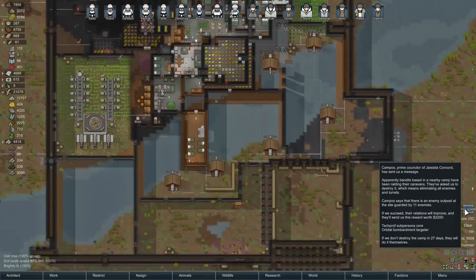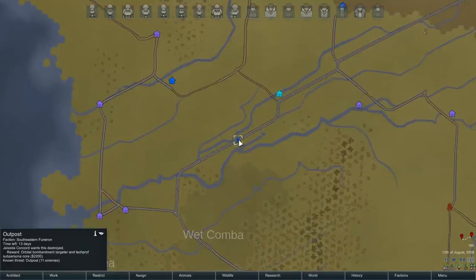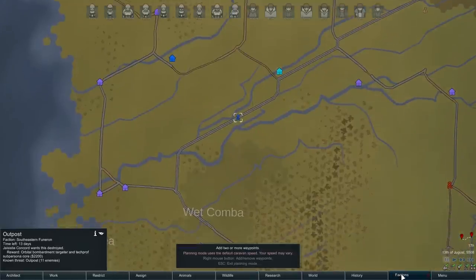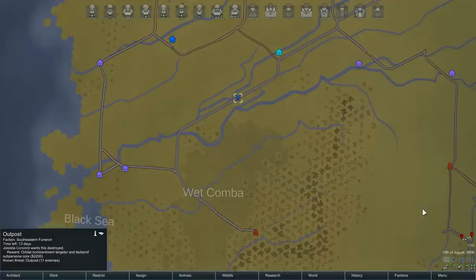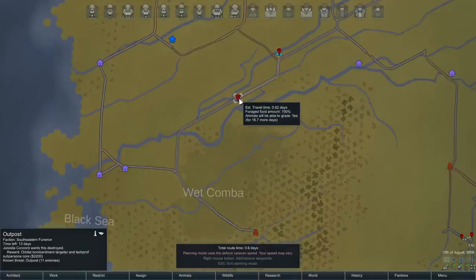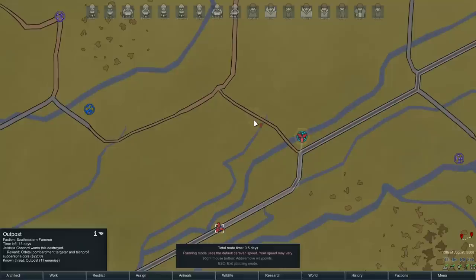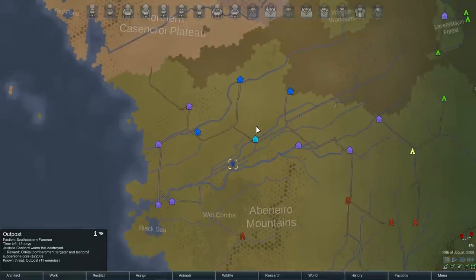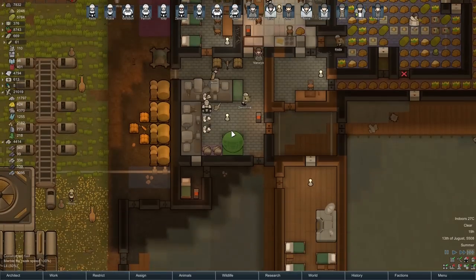The plan is to go and get this bandit camp quest. Let's take a look at where it is — it's really super convenient, literally right next to us. It's about 0.62 days away, almost no time at all. I usually pod in and then walk back, but I might just walk there since it would take just as long to build pods. Southeastern funeral faction — I hate those guys. Maybe we'll go tomorrow morning.